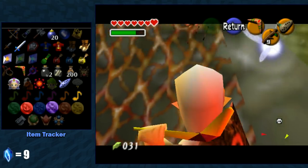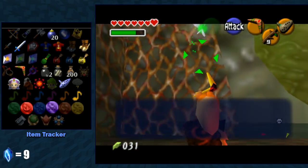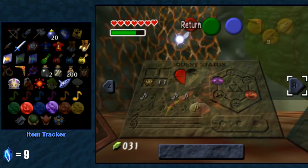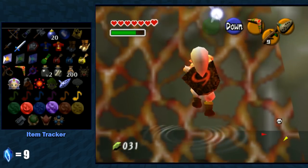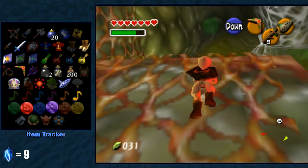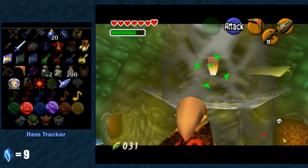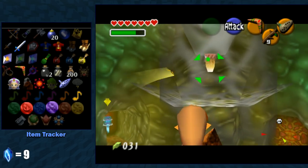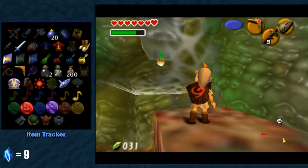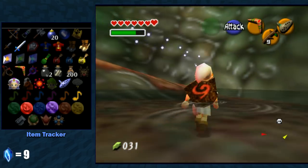Another gold skulltula. I forgot to check how many we have — we'll add another to the list. We currently have 13. Cool, so after this we can go turn in our first batch of gold skulltulas — we're almost there. This is the last room before the boss. This temple really just gives me more nostalgia than any other section of this game. I don't know why, but something about it — it's just such an iconic temple. It's just so unique.